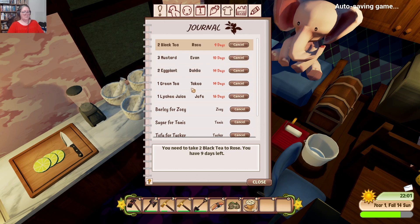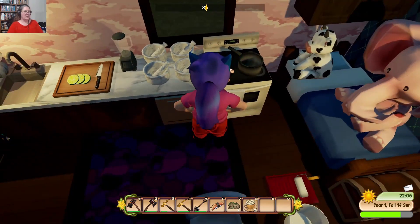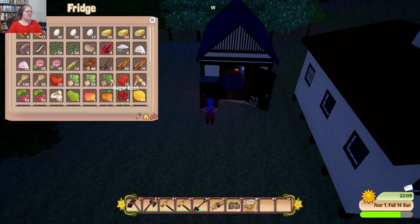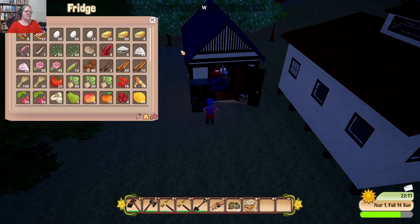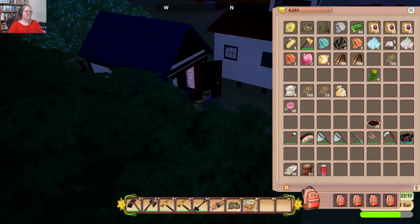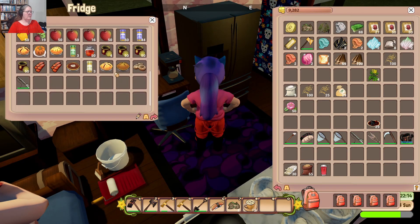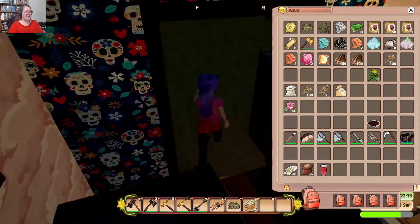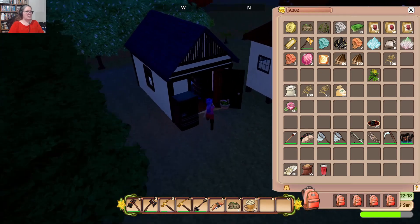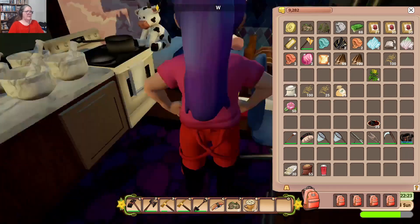Eggplants, green tea, mustard, and black tea. I have no Camellias, but I do have eggplants — where did I see those? They were lurking in one of my fridges, weren't they? Oh wait — they were Camellias! I did buy some Camellias. There's my Camellias to make my tea. I didn't think I had eggplants and then I thought I did — now I know because I'm driving myself insane.